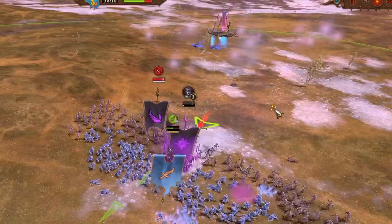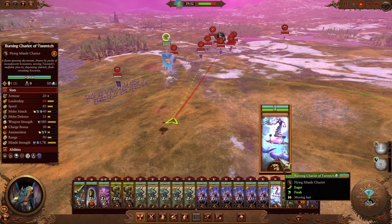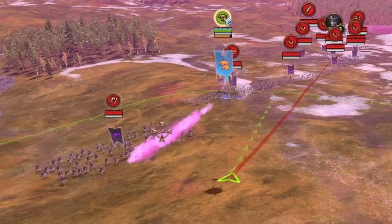But the Burning Chariot also has a big problem. Like all units that fire whilst moving, it has a bug that makes it fire at will even when you have fire at will turned off.